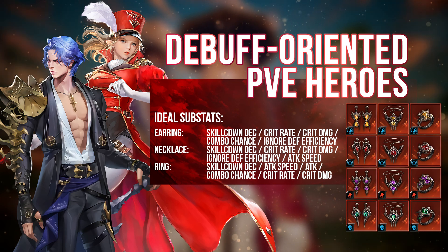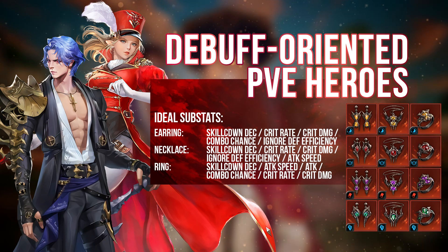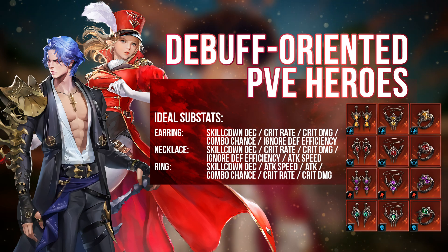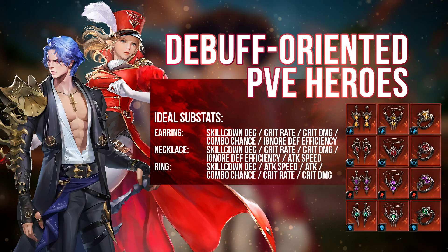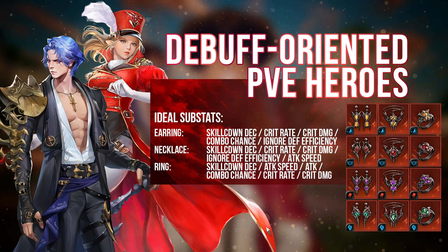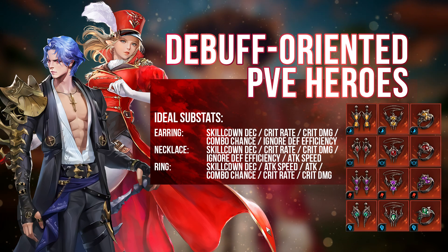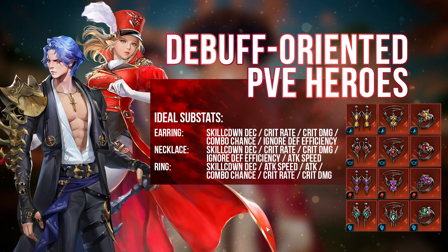For debuff-oriented PvE heroes, these make good use of Time Acceleration accessories to spam their debuffs and ensure you are doing maximum potential damage all the time. Skill Cooldown is very important, but these debuff-oriented PvE heroes can also act as pretty good damage dealers themselves. So having attack-oriented substats on the accessories given to them is also a good thing. They can use Time Reversal to remove buffs on the enemy, which is something you cannot give to your main damage dealer. They can also use the Transcending set to do a bit more damage. Overall, you can go with a Skill Cooldown build or a secondary DPS build for these heroes.